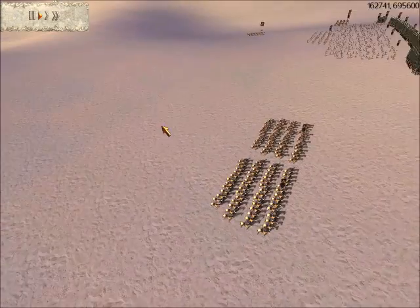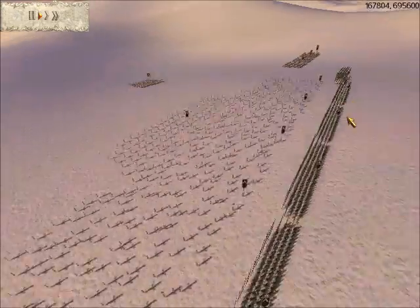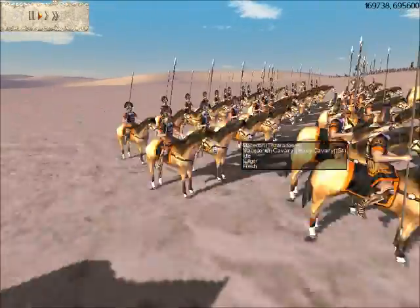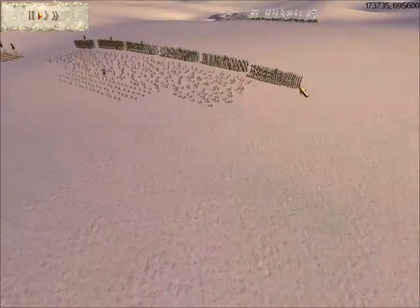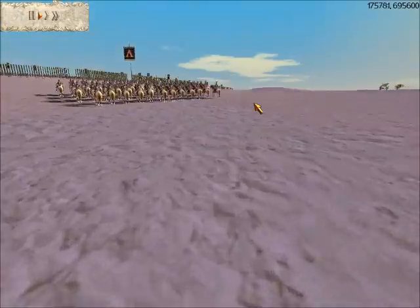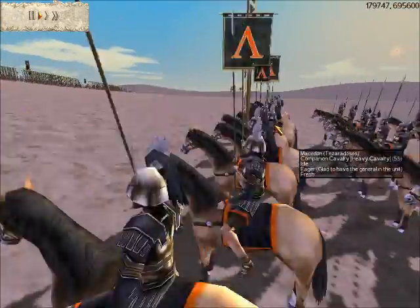He also has four Companion Cavalry, two Macedonian Cavalry — pretty cool looking helmets on those — and one of his General units is a Companion Cavalry unit.